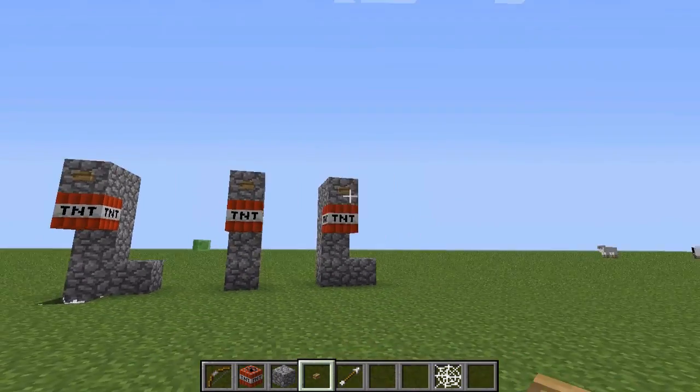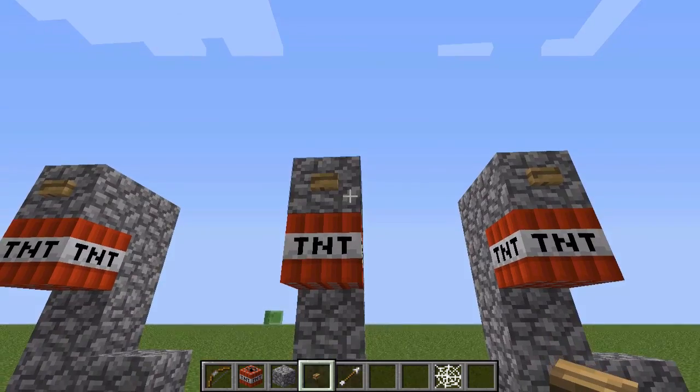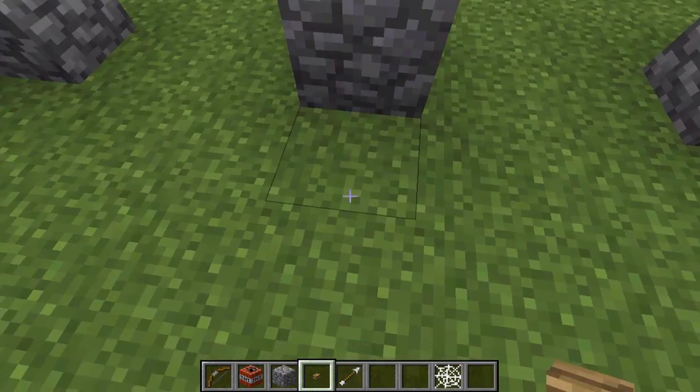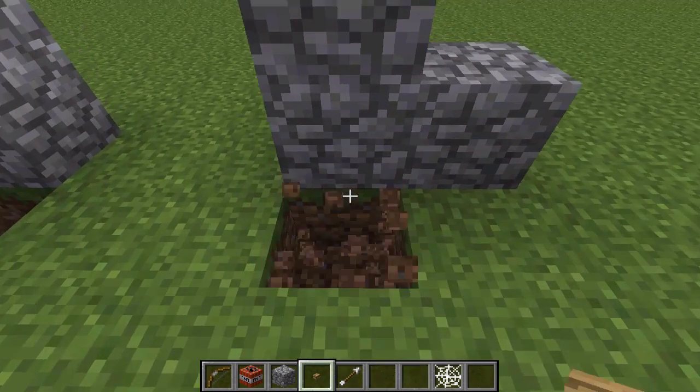Then you make a wooden button, and for those who don't know how to make it, you just take one wooden plank and put it in your crafting table and you will get a wooden button. The TNT will be in Feast, although if it's not in Feast you could just kill some creepers and make it yourself.